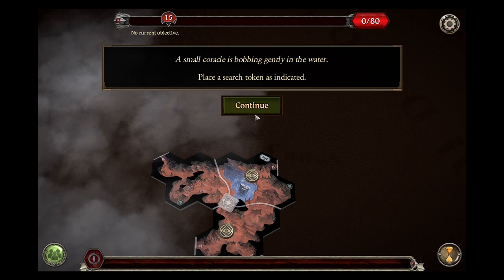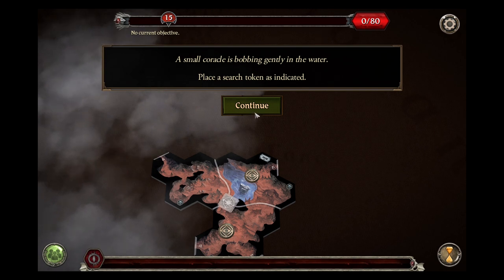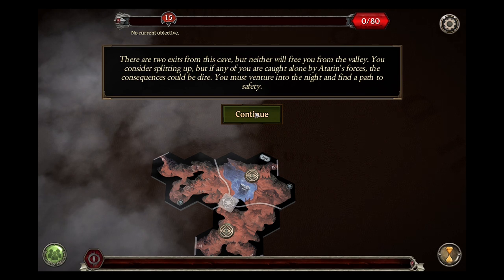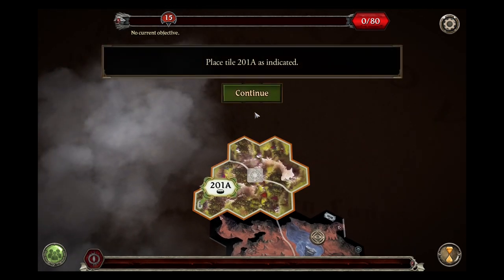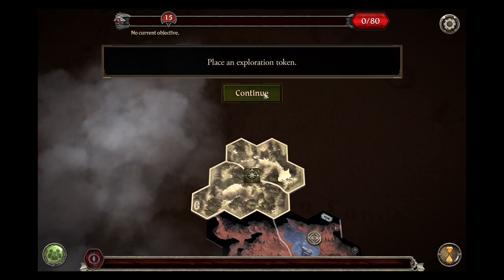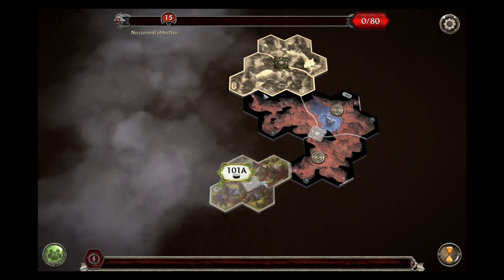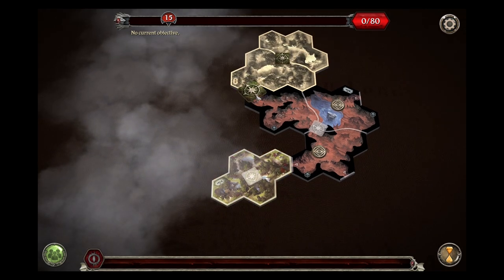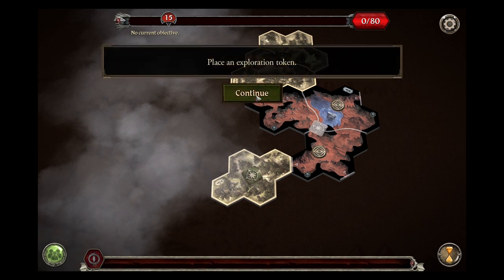A small coracle is bobbing gently in the water. Place a search token. There are two exits from this cave, but neither will free you from the valley. Consider splitting up. But if any of you are caught alone by Adoran's forces, the consequences would be dire. You must venture into the night and find a path to safety. Place tile 201a. Continue. Place an exploration token. Place tile 101a, and an exploration token.